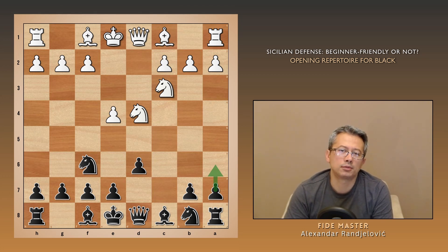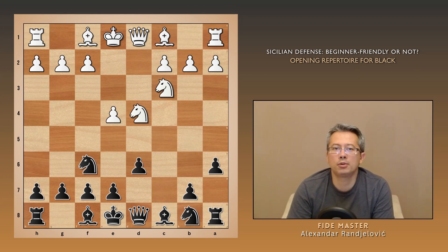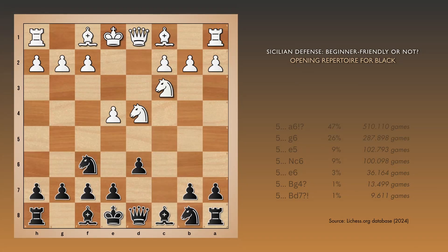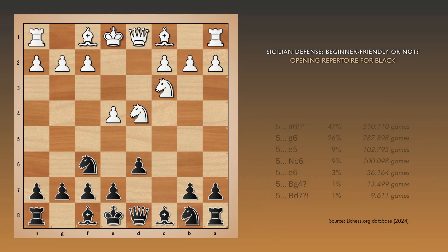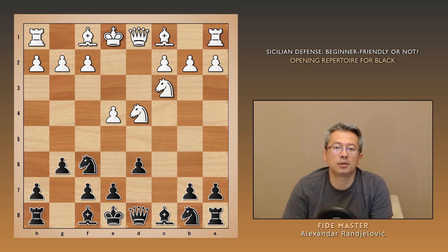Here you might encounter a dilemma, as many suggest playing the top-level GM move a6, entering the famous Najdorf variation. But if you don't understand it, I'd suggest focusing on developing your kingside bishop first and getting your king to safety. If you choose e6 and Be7, your bishop won't be very active, and the other one might end up passive as well. Instead, it's more logical to go for g6, placing your bishop on a strong central diagonal.